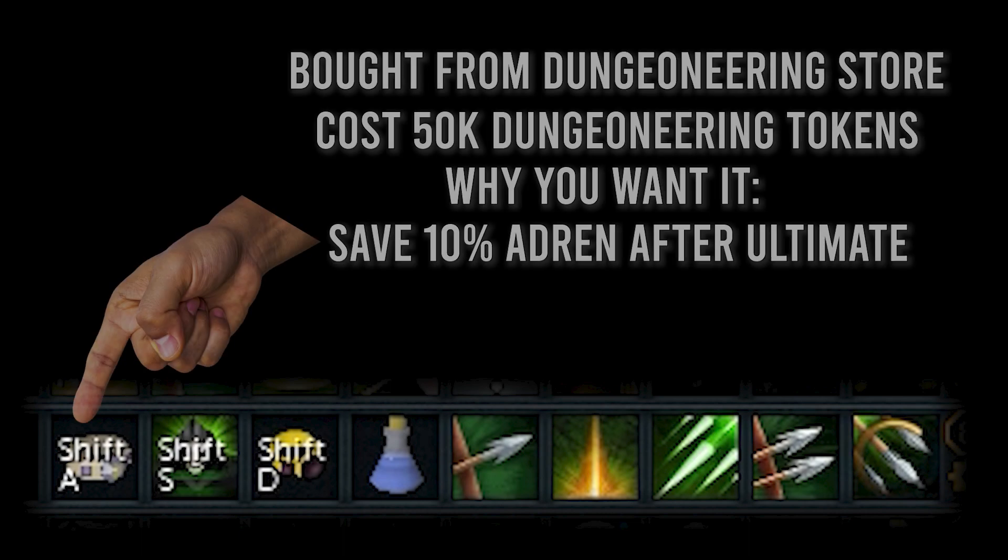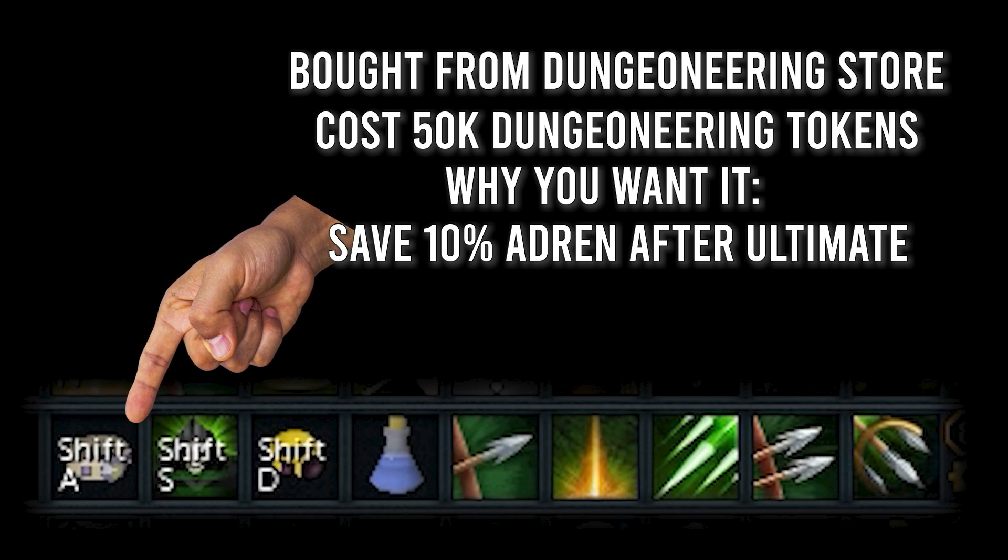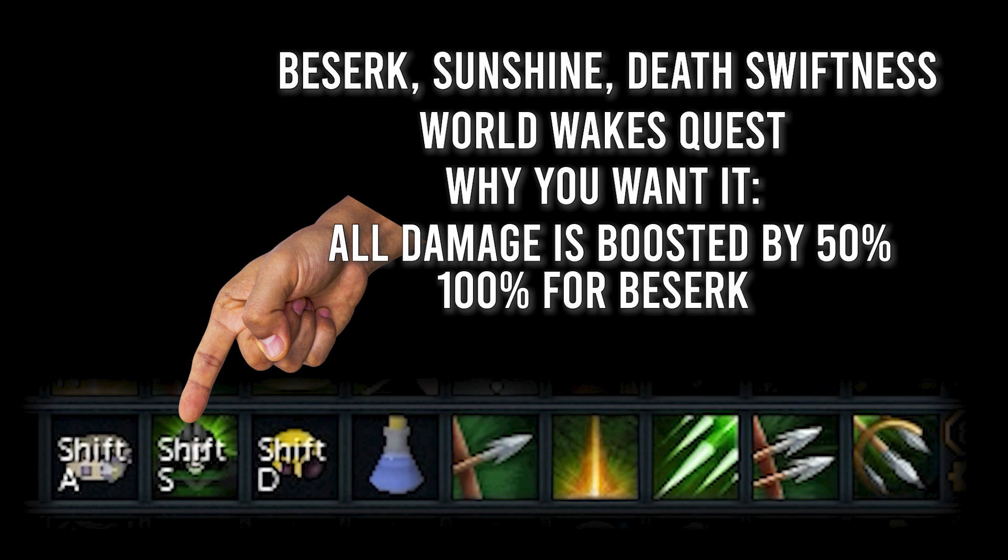Let's break down the rotation step by step. First, use a Ring of Vigor — bought from the Dungeoneering store, requires 62 Attack and 62 Dungeoneering, costs 50,000 Dungeoneering tokens. When you use an ultimate ability it saves 10 adrenaline, so you're already 10 adrenaline toward your next abilities. Next is your damage-boosting ultimate: this can be Berserk, Sunshine, Metamorphosis, or Death Swiftness. If you don't have Death Swiftness and Sunshine, you get them from the World Wakes quest — no quest requirements, only about an hour to complete. With Sunshine and Death Swiftness your damage is boosted by 50%; with Berserk it's boosted by 100%, but you take 50% more damage yourself.